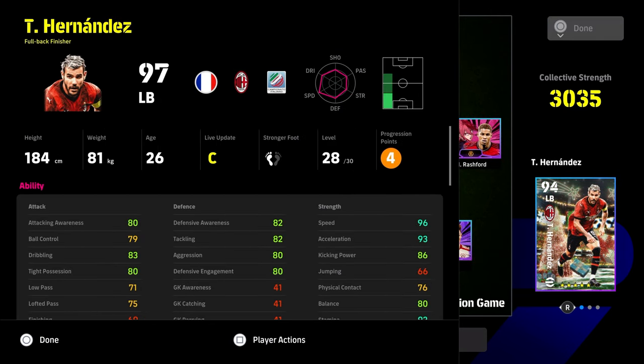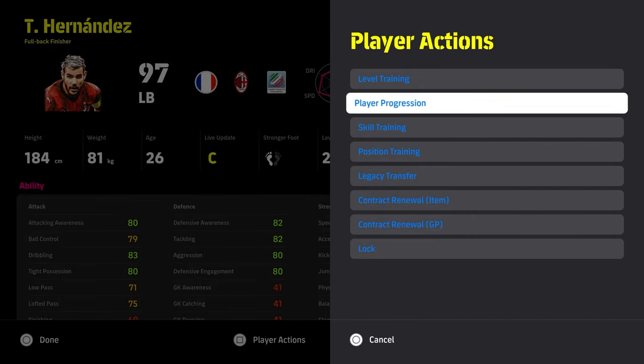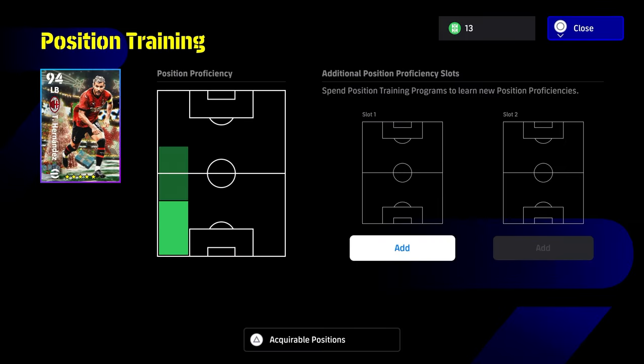It plummets down to 68 overall. This is also really handy to know — the more acquirable positions a player has, the bigger the risk, or the bigger the odds, that you're going to spin a position you don't want.